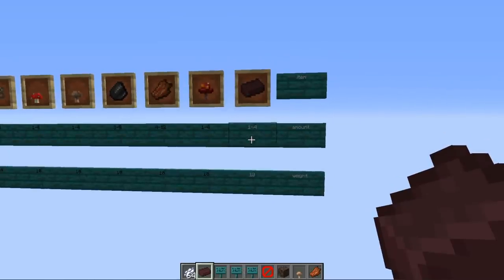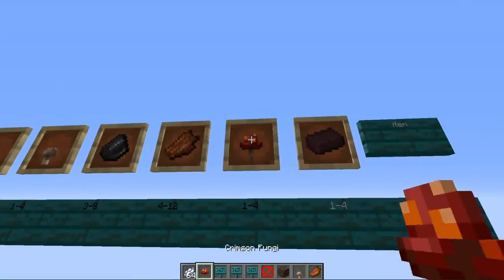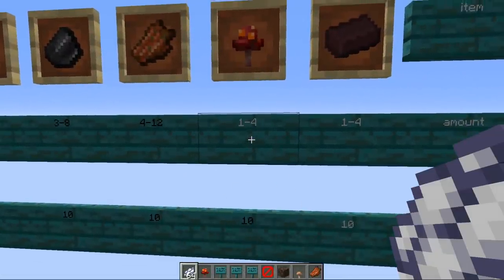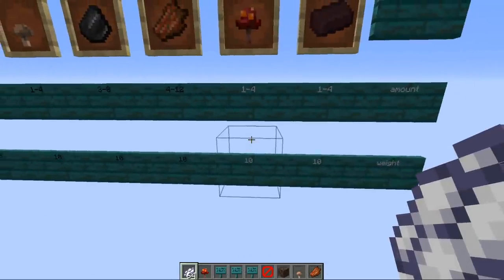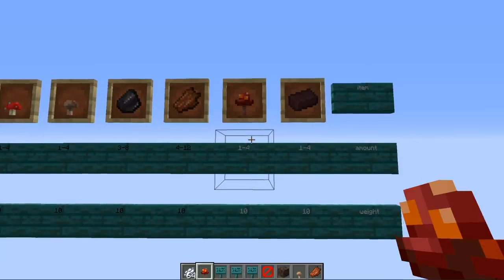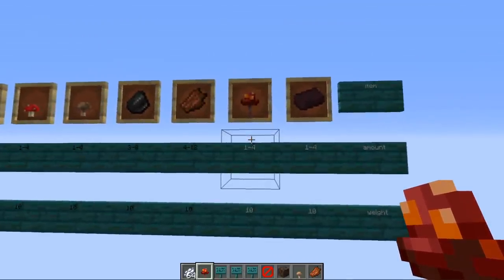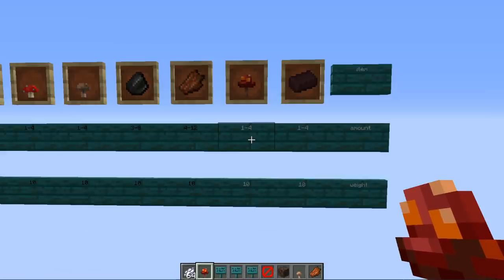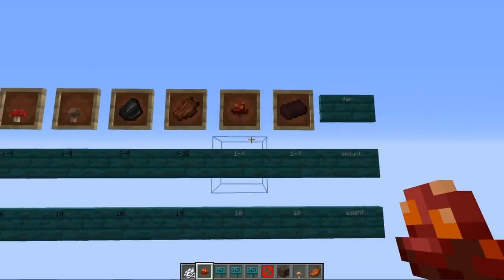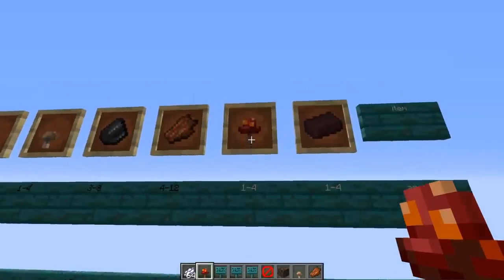Next is crimson fungi, given 1 to 4 at a time with a weight of 10. These are the fungi found on the floors of the crimson forest. You can bone meal them and they grow into huge fungi — I use this for my huge fungi tree farm. With piglins giving you this, it makes them a renewable item. Before, there was only a limited number in the world, but now you can plant them and have an unlimited source.